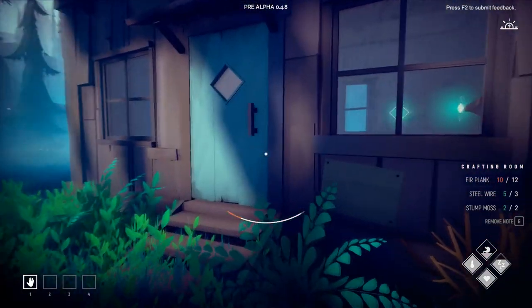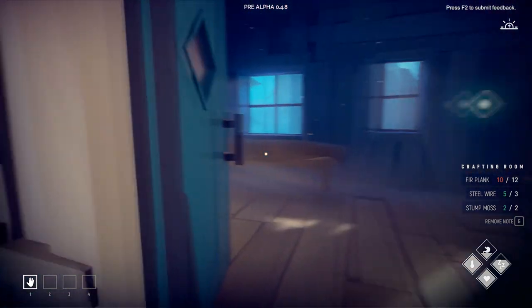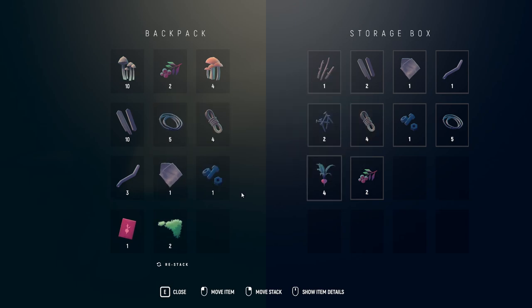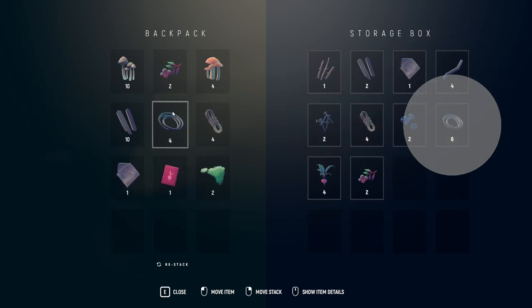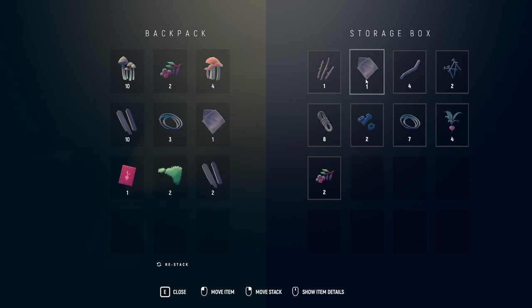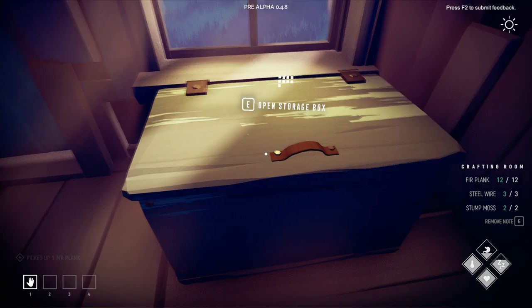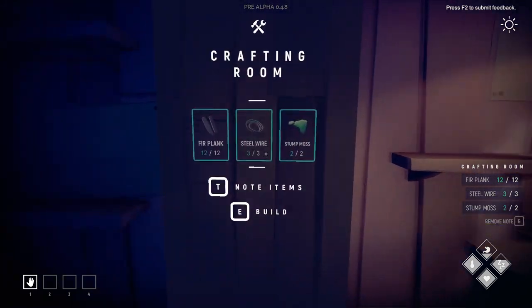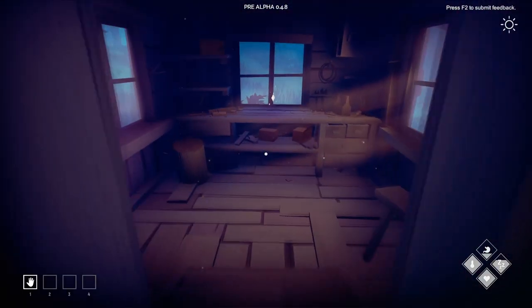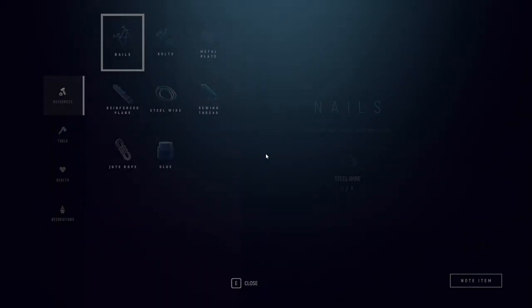Let's poke our heads inside. We'll put away nails and bolts and pipe. I need three wire. We'll grab a couple more planks — I have just enough. Build! Crafting room — you can now craft tools, resources, and objects. Let's see what some of these things are.